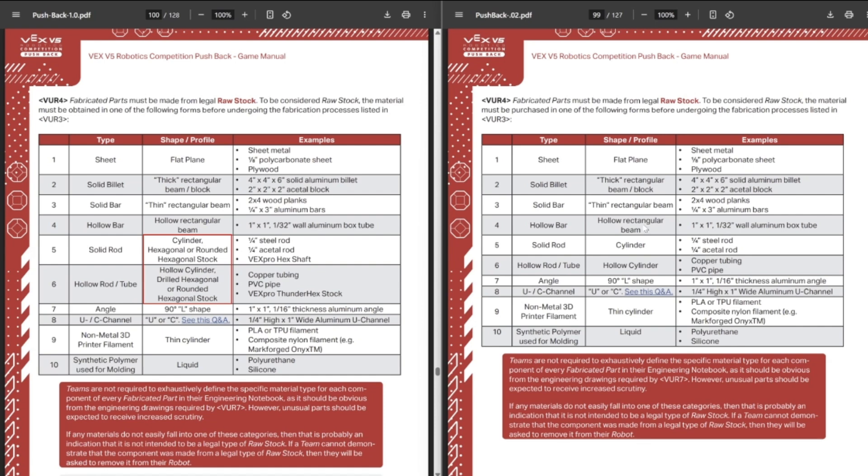Next one — this was already in a Q&A for VEXU. Hexagonal stuff is now considered raw stock. Previously it was just square shafts, but now hex shafts, which a lot of FIRST teams use, are now considered legal for VEXU. There are some other VEXU things that were changed regarding custom electronics. If you know what those are, you probably care and have already looked into the Q&As regarding them.